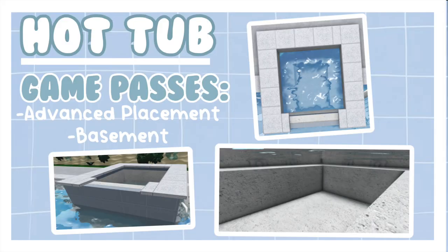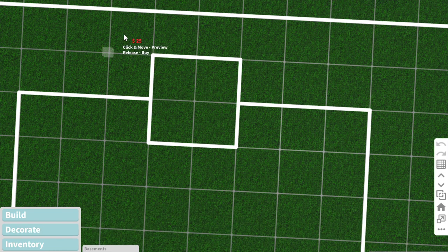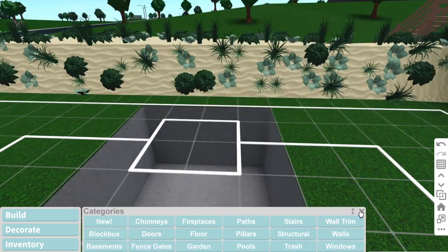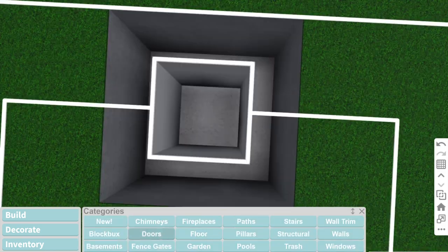The first hack in this video is going to be the hot tub hack. The game passes needed are the advanced placement and basement game passes, and these are some photos of it. You want to start off by putting your basement a bit larger than what you're actually going to be putting the hot tub, so that you can delete the basement and put the pool.